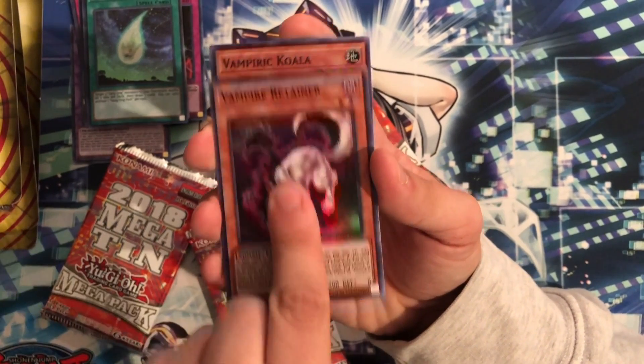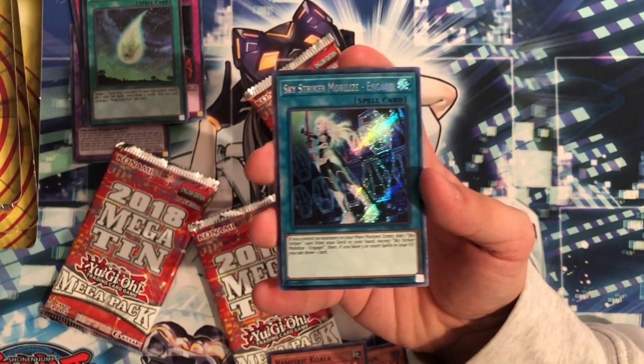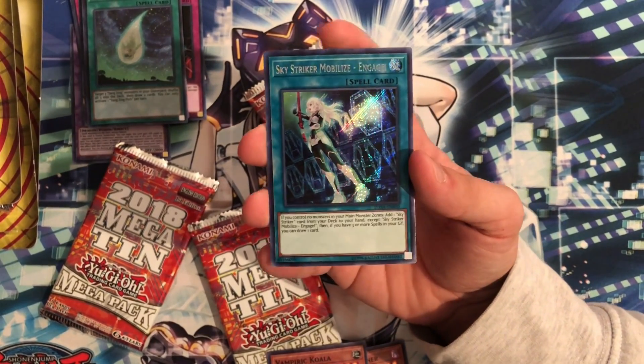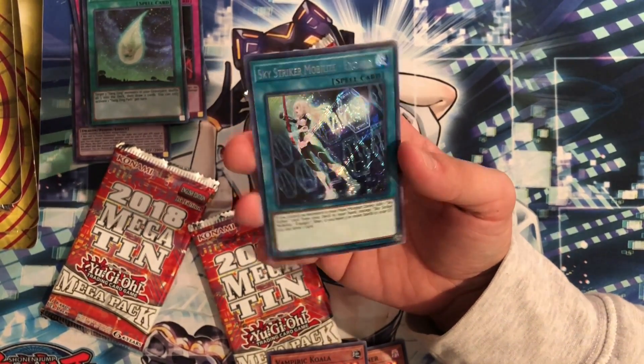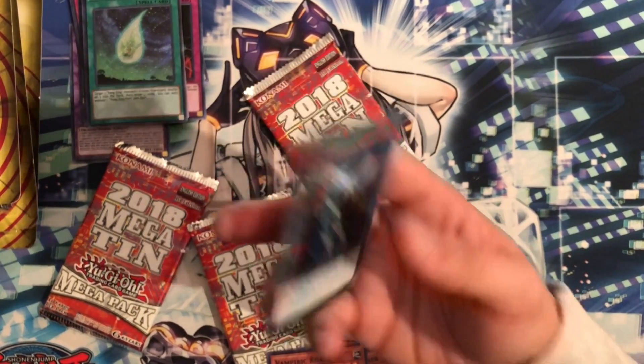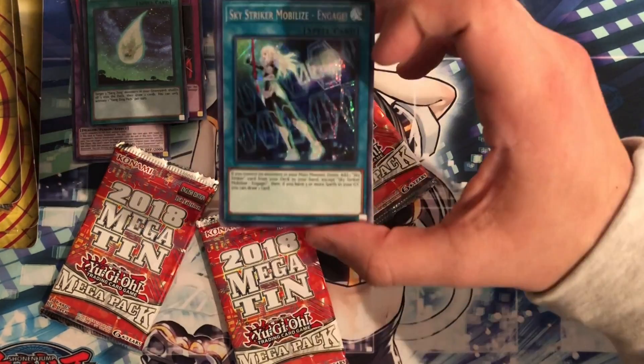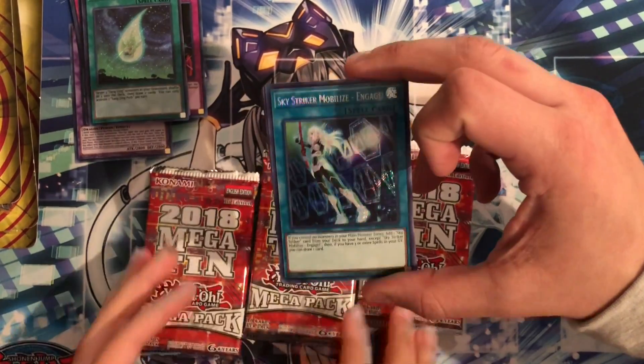Alright, here we are at Dark Saviors! Shadow Vampire, Sikyo, Vampire Retainer, Koala... rip. Wait — we've literally never pulled an Engage out of Dark Saviors, but here it is — the chase card! That is hysterical. Rip to a card that was a hundred dollars and is now literally under a dollar.